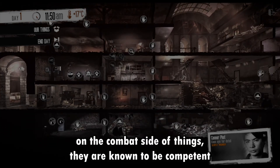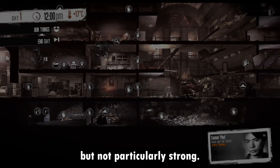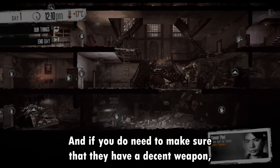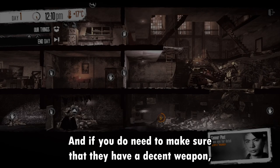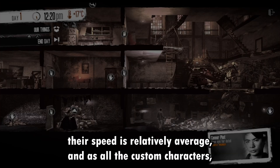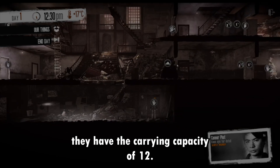On the combat side of things, they are known to be competent but not particularly strong. Therefore, I'd recommend not throwing them too deep into dangerous combat encounters, and if you do need to, make sure that they have a decent weapon. Their speed is relatively average, and as with all the custom characters, they have the carrying capacity of 12.